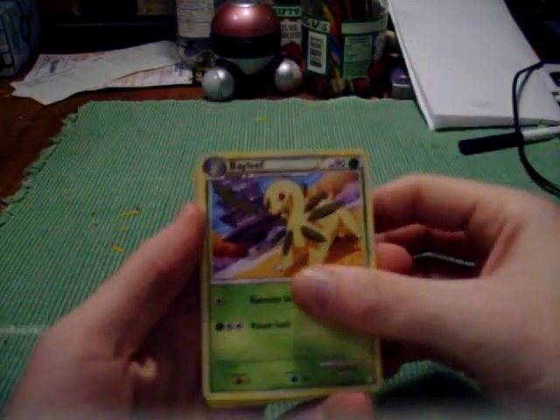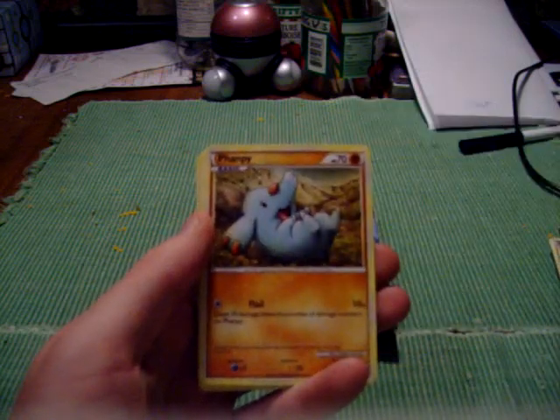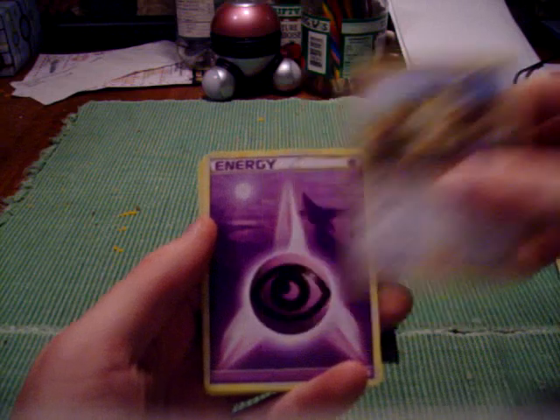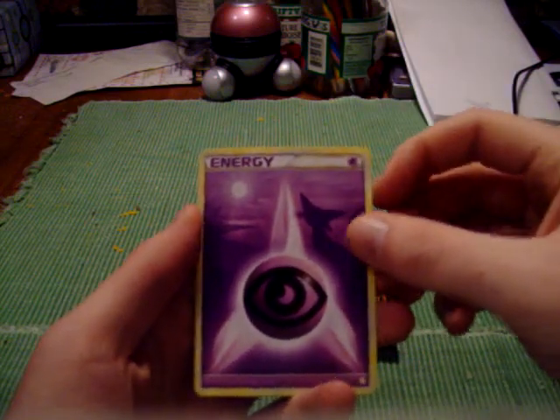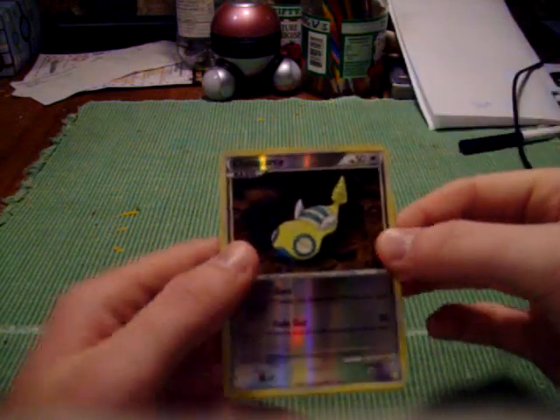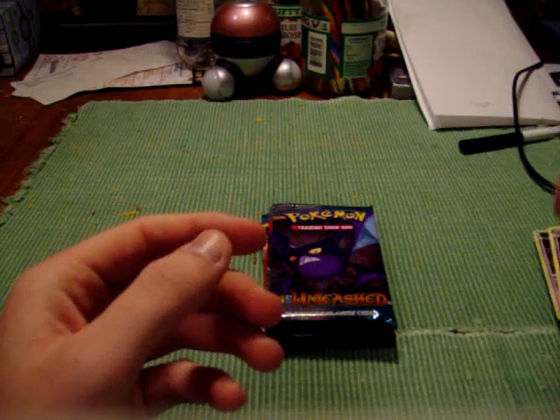We have a Bayleaf, Miltank, Bill, Flaaffy, Drowzee, Meowth. Ooh, Psychic Energy with Espeon — I don't have one of those yet. Sandshrew, Dunsparce Reverse — that's cool — and Weezing Rare. Not bad.